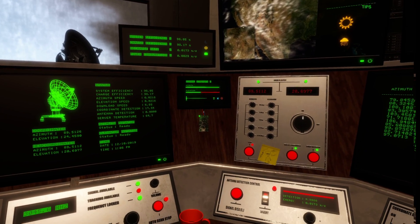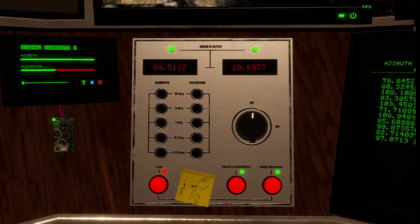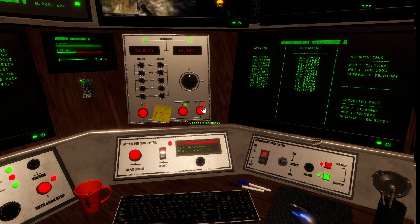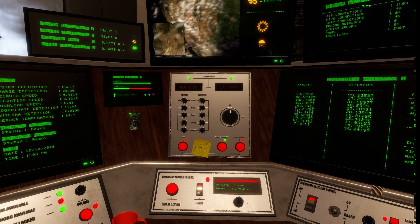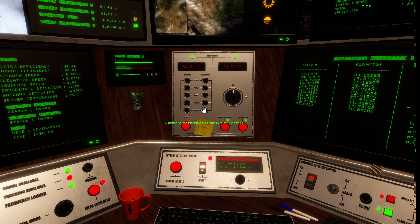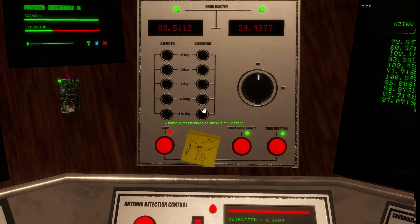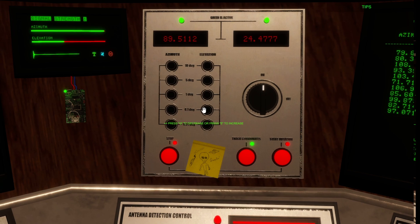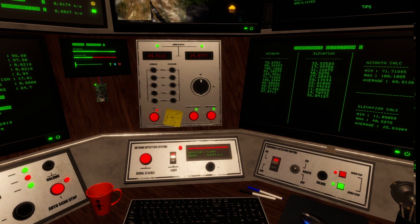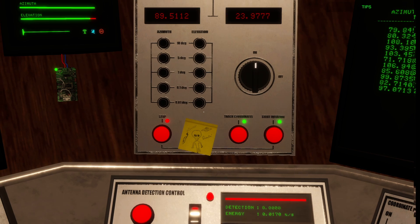Note where those elevation coordinates are — it's at 24.4. Put that value in: one, two, three, four, and four. Hit rotation. Now that we're close, fine-tune: give it a few clicks on the finest tuning and watch the green bar. It went down, so we've got to go down. There we go — graduate to the next movement size and press down about four times. Then fine-tune again.